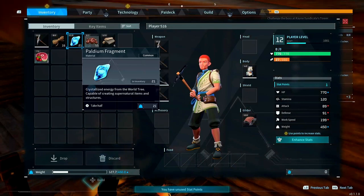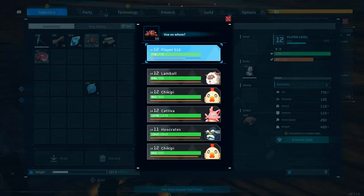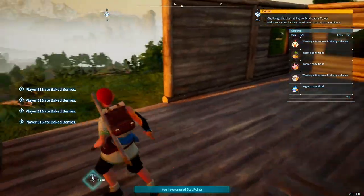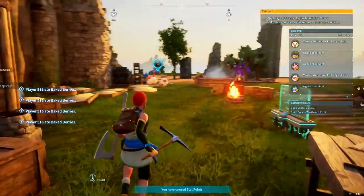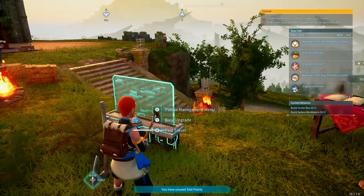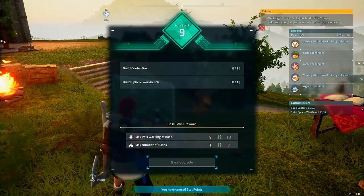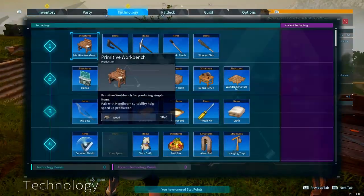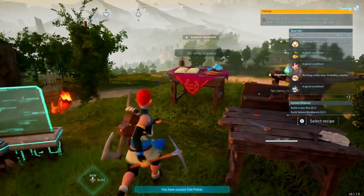I'm going to take a look at the mission box and see what we have to do to upgrade our base. We need a cooler box and a sphere workbench. I have no technology points so I gotta level up.